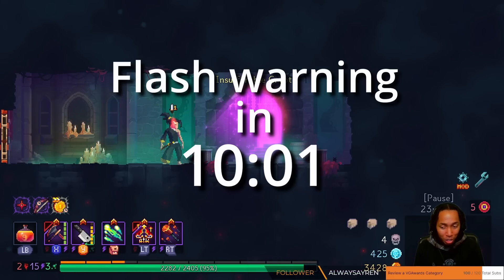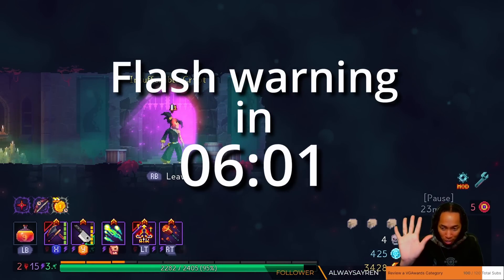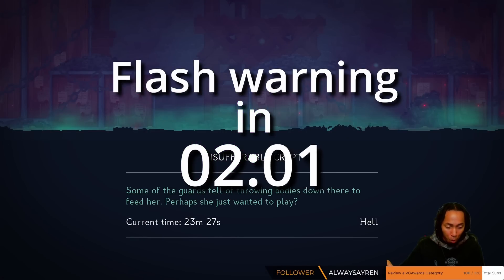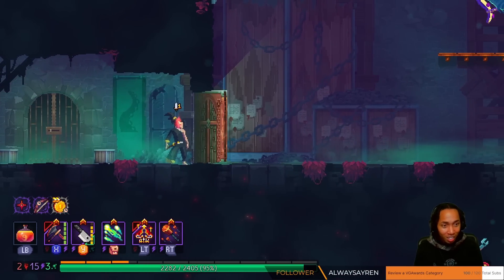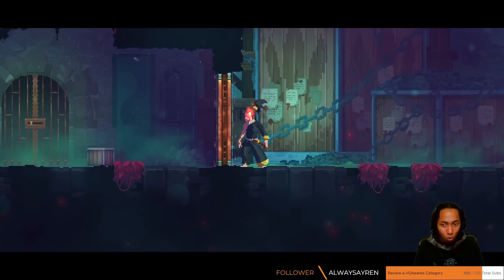I know that this weapon works. We have five stuns we can do. Five stuns and then the Tentacle Spawn, which is gonna let us get some ammo back. Oh my god — seizure warning? Did anyone else see that? The bright lights?